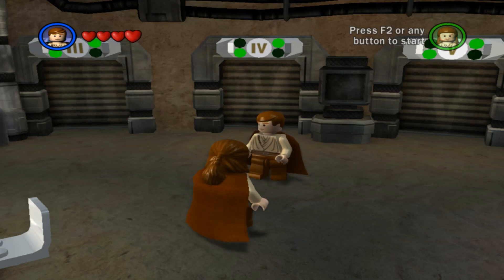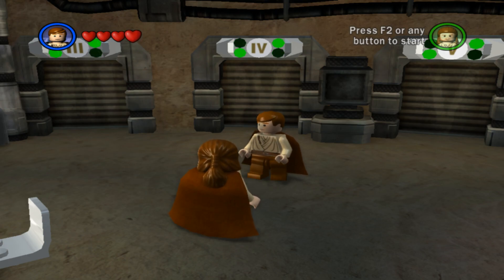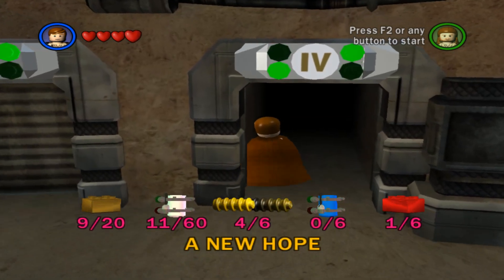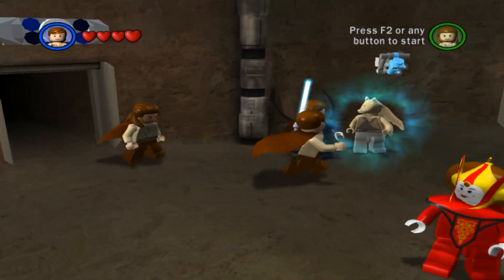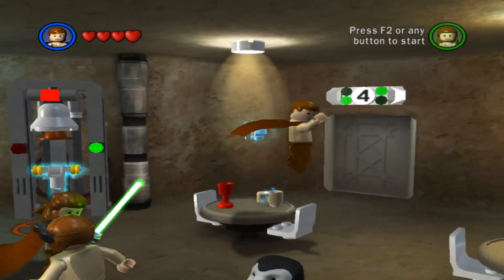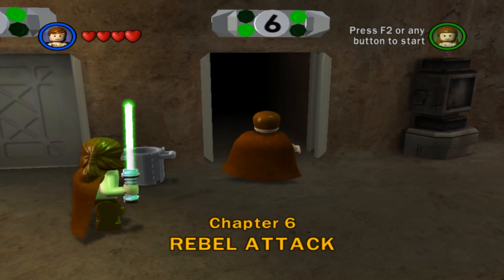Hello everybody, I am Brantman19 and welcome to episode 24 of our LEGO Star Wars The Complete Saga campaign playthrough. This is still episode 4, A New Hope, but we're going to the very last chapter in it — Chapter 6, Rebel Attack.